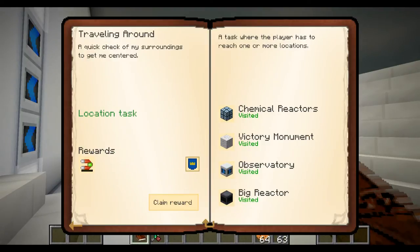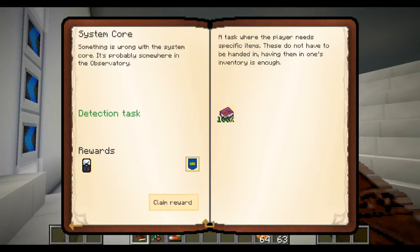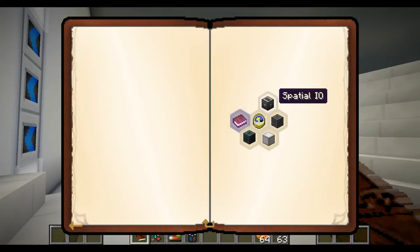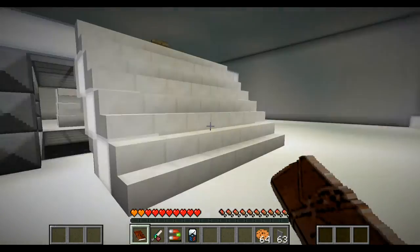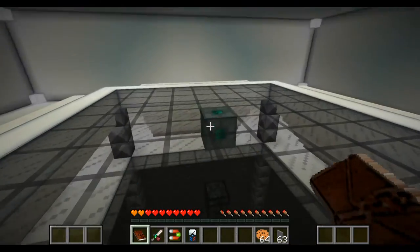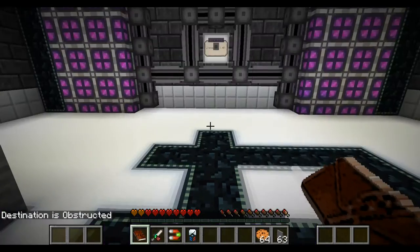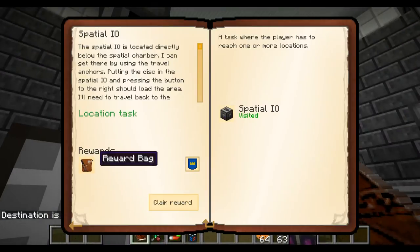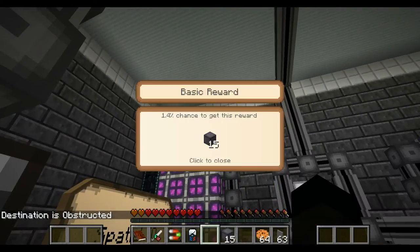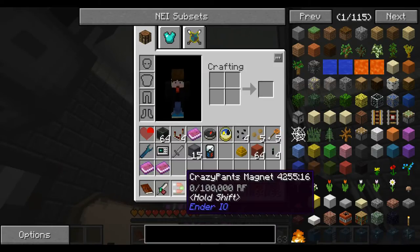Yes, so we get a crazy pants magnet system core, a multimeter - we'll claim that. Spatial IO 64. There we go - spatial IO visitor - there's another reward bag which gives us 15 reactor casings. Not too bad! What the hell's that then - pulls nearby items towards you, but we need to charge it and I haven't seen anything that even looks like it.